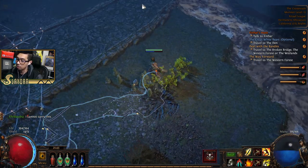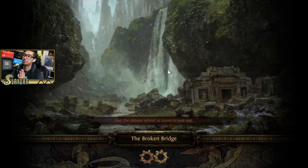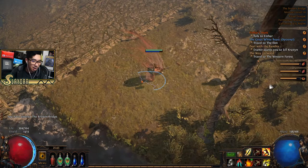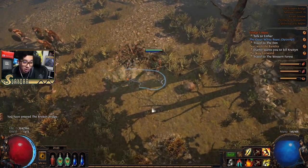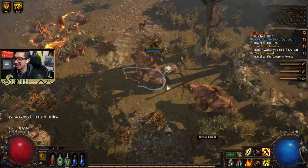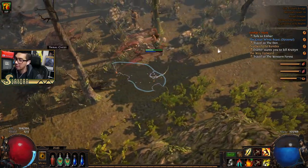On top of the resistances, you also get a decent amount of mana regen which really helps out so I can run as many quicksilver flasks as possible. Yes, we're doing a new guide this league — we already have Part 1 over on YouTube. I recorded that off-stream because I wanted to get it done ASAP.